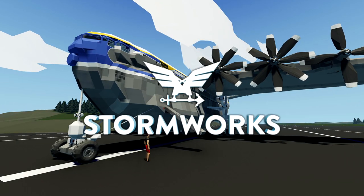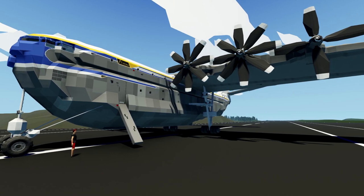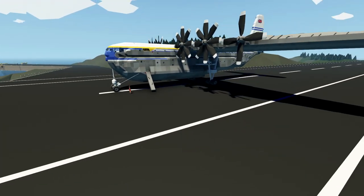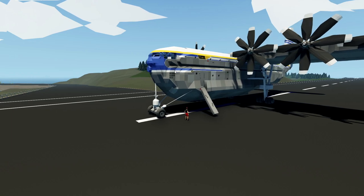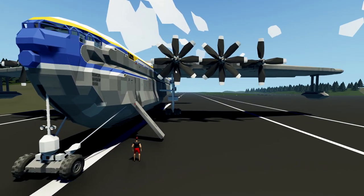All righty, hello guys! Welcome your faces back to another Stormworks build and rescue video! I think you guys know what is going to happen to this plane, but today what we are going to be doing is flying the Saunders Road Princess, which is possibly one of my favorite planes in Stormworks right now. We're going to fly it through the flak. That is exactly what we're going to do. We're also probably going to try out some other vehicles as well today, so yeah, stay tuned.